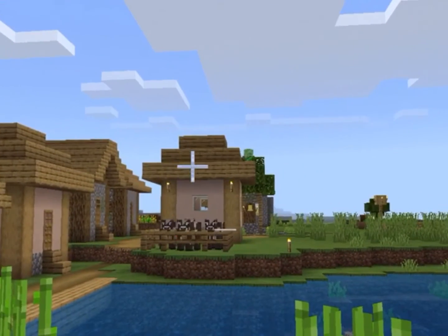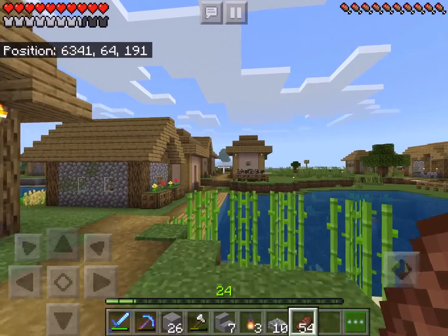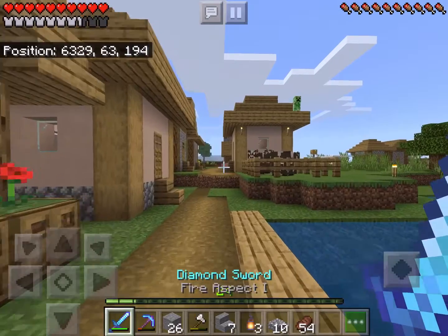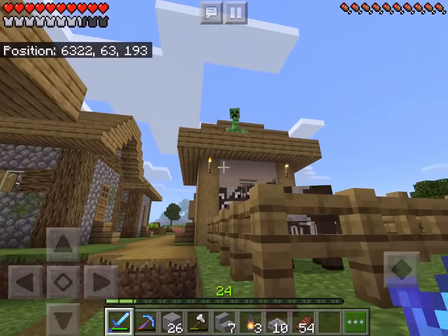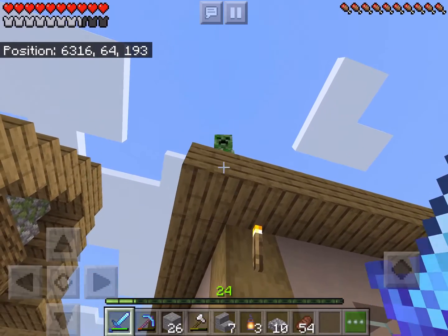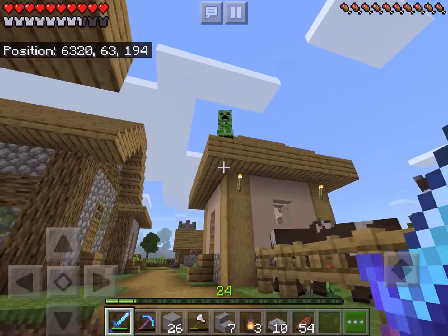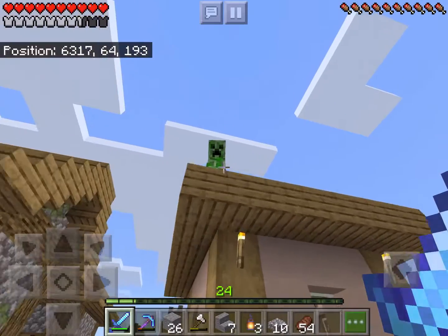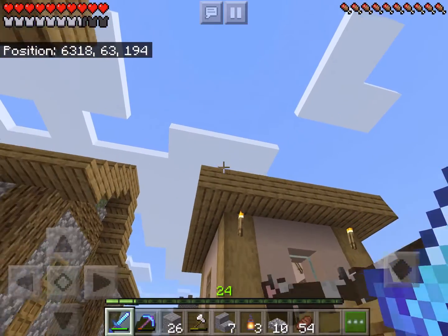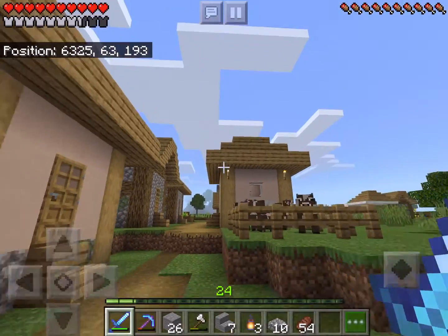Hello, creeper. What are you doing on that house there? Kind of making me nervous. Can you come down? Hello? Oh no, no, no. Don't blow up the house, please. You know what? You just stay up there.